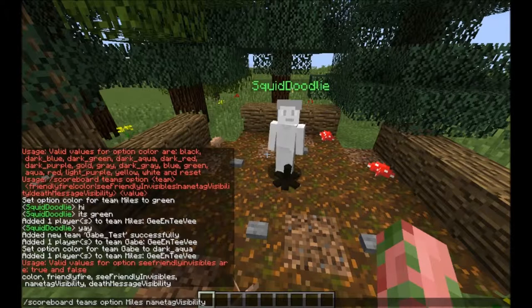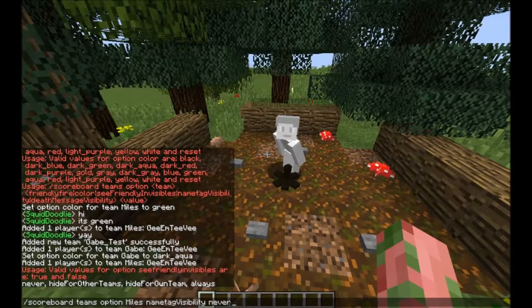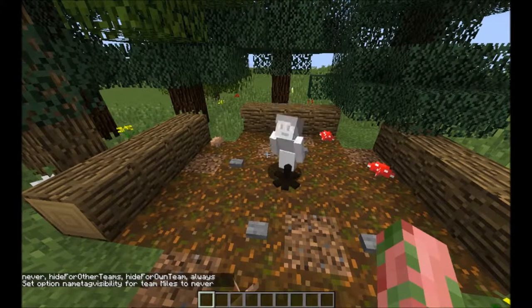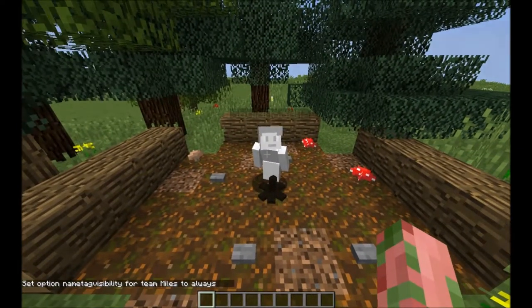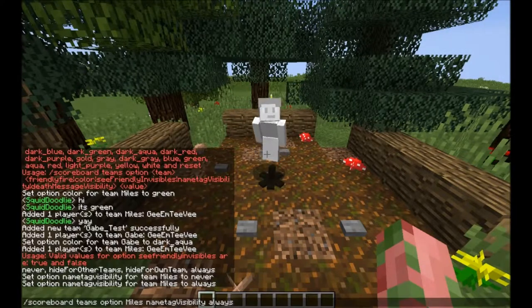There's also 'name tag visibility'. If his own team doesn't want to see his name tag, you just do 'hide' for his own team. If other people don't want to see his name tag, do 'hide' for other teams. If nobody wants to see his name tag, do 'never', and if everybody wants to see it, do 'always'. Let's try it — 'name tag visibility never' — and now you cannot see the name tag. Another cool thing: if you press F1 while they have a colored name or are on a team, their name still shows.